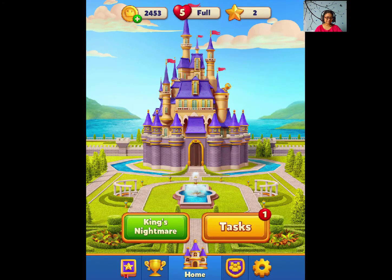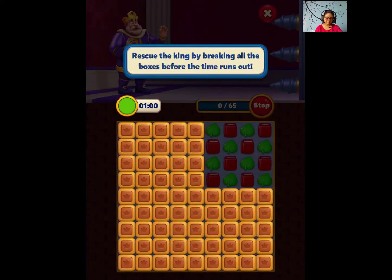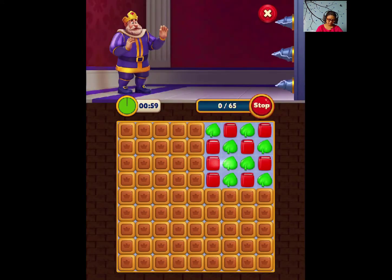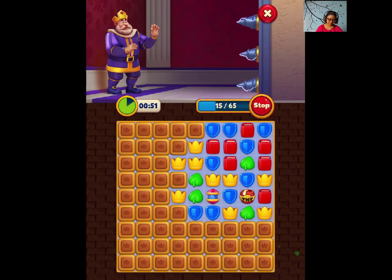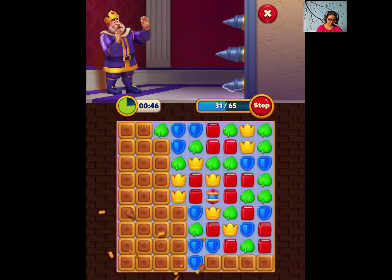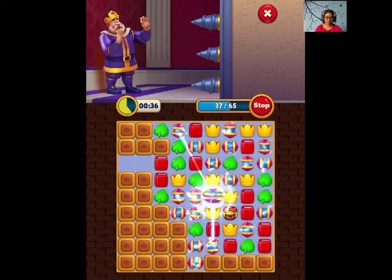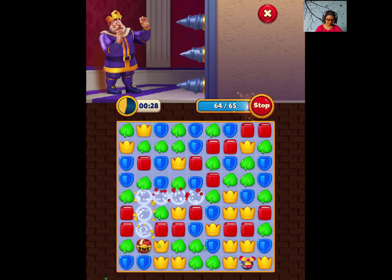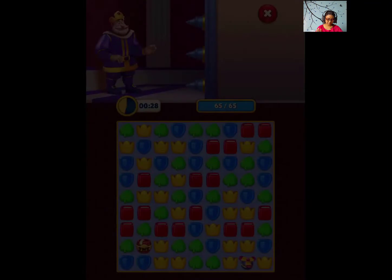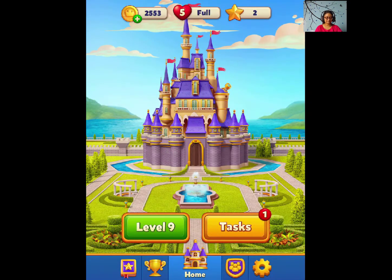I don't know what Rat King's Nightmare is — some kind of extra level. We will get to it. Oh, we have to play it now actually. Rescue the king by breaking all the boxes before time runs out. I don't like anything with time running — it freaks me out. Am I doing all right? This is worse! We did it! Wow, so that was King's Nightmare — some kind of bonus level. Very interesting. Okay, let's move to level 9.